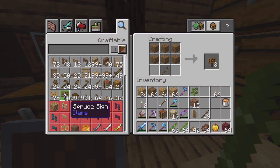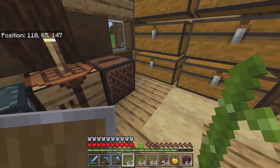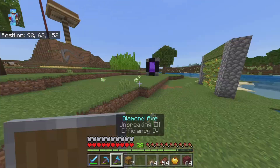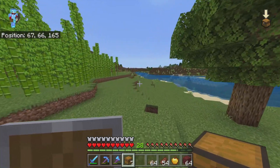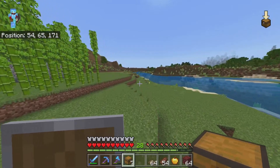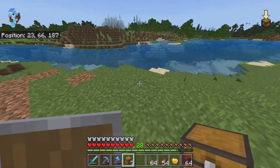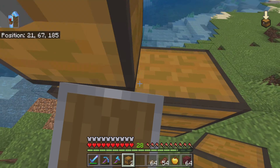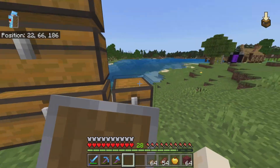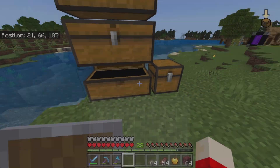We'll make a load of trapdoors. We're going to use three double chests for all the bamboo, and then one single chest for all the stone swords — because I'm definitely not going to use my good sword for this; that will absolutely drain the durability.